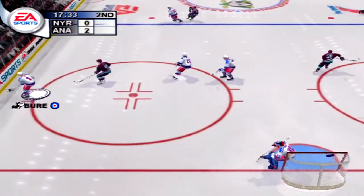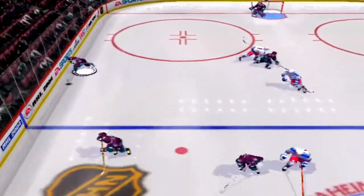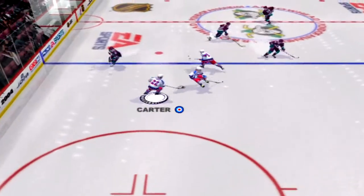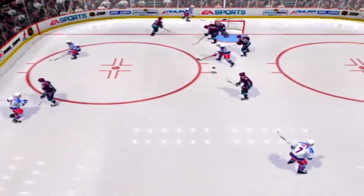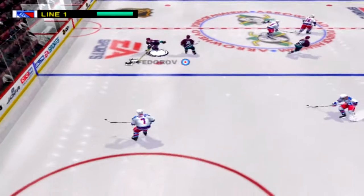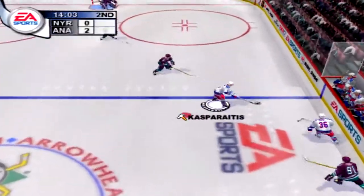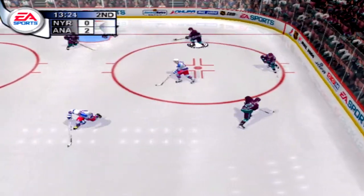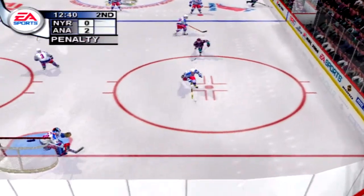Kasparaitis jumps on the loose puck — Carter blanks it, come along the boards. Grabbed by Anaheim, head to the neutral zone — Sikora quite in front, Dunham gets a leg on it, off the pads for the save. Pass to head, along the boards. Fedorov with the puck through the neutral zone, shoots it — Dunham shuts the door, head save, nicely done. Quick pass up — Kasparaitis with the wrist shot, he jumps on the loose puck. Chistock, delayed penalty call for New York, he dumps the puck in.